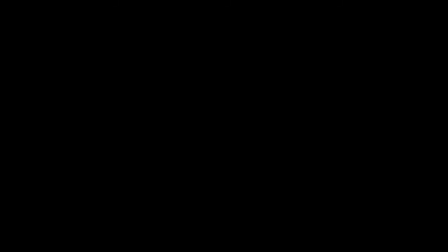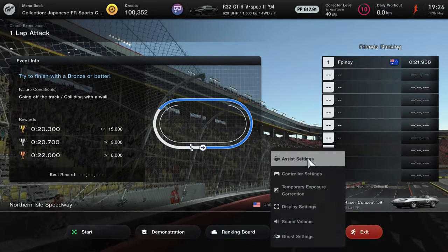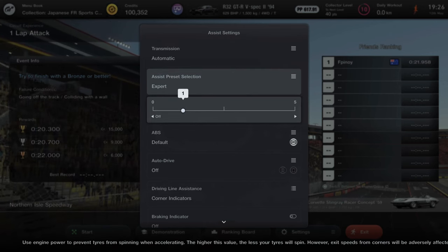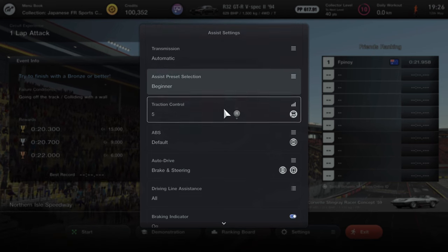As you guys can see, you'll get 100,000 credits if you do get all gold, or 20,000 credits if you do get all bronze. Now you just simply want to start this Circuit Experience, but you could also go over to your Assist Settings and make it all easy or just customize it however you'd like.